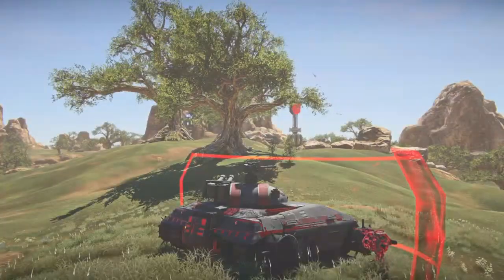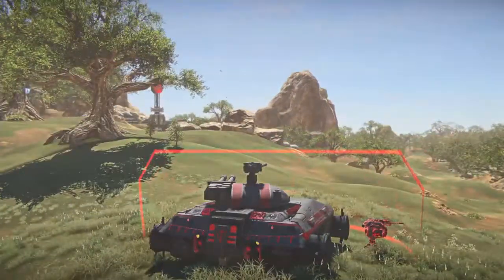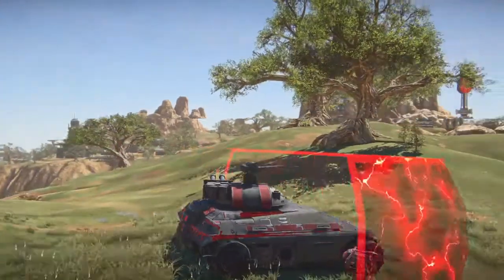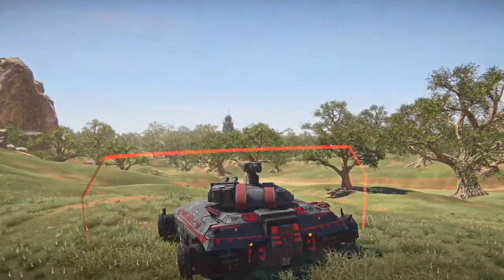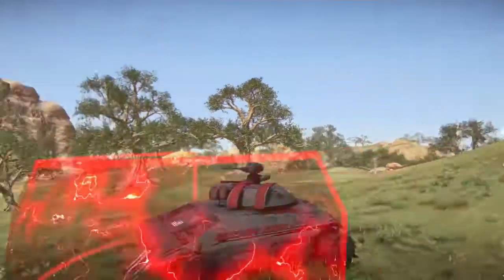You also want to use terrain to your advantage. Just because you're a giant tank doesn't mean you can sit in the open. You're going to want to sit near a rock structure or some kind of tree to block your flank. You also want to block the flank of your repair cinderer, because that's where all the good stuff comes from and that's what you need to survive.